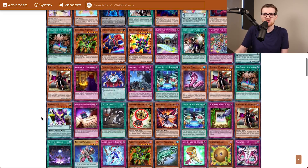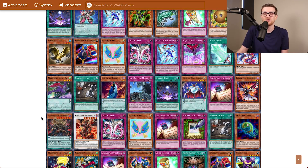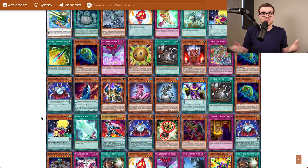We got a playset of Wicked Witch as well — that's kind of the bare minimum I was hoping for. But man, if we'd pulled like a Dark Destroyer, could you have imagined? That would have been crazy. We have a lot of work to do in the deck building department, ladies and gentlemen. So let's get to building.